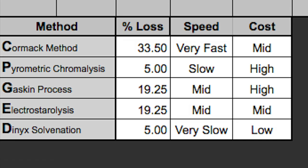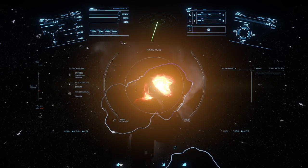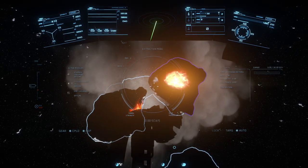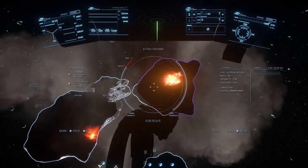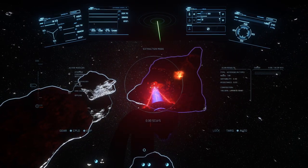If you're not in a rush and you want to maximize your earnings, then Dynex Solventation is your method of choice — high yield, low expense, but very very slow. You only lose 5% of your materials with this method. This is good when you want to spend at least a few days mining and then cash out all at once for a big payout. If you mine and refine until you can fill up a Caterpillar with valuable product, you'll be backstroking through millions of credits.